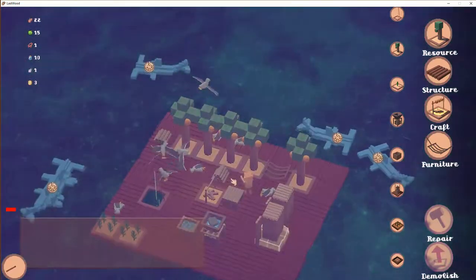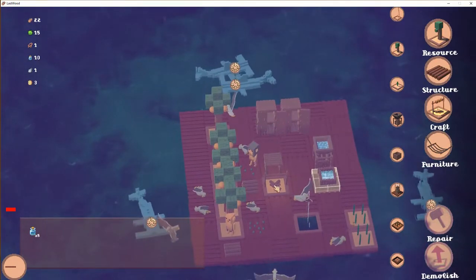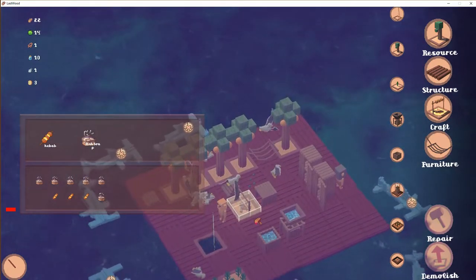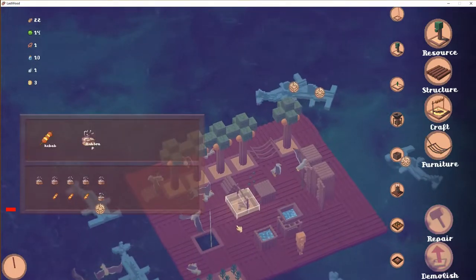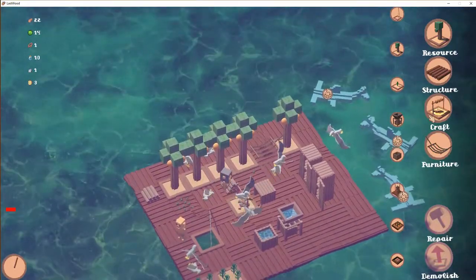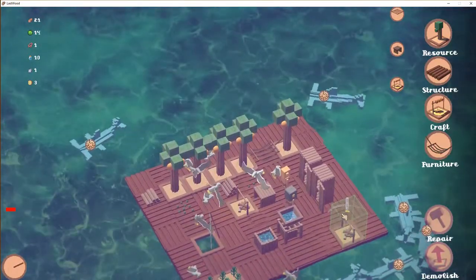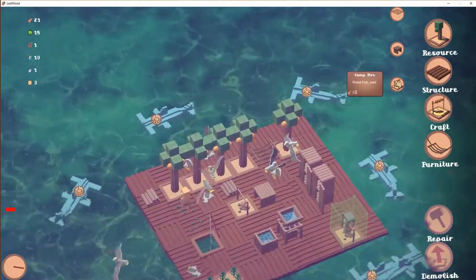The only thing we need is bones, but I can only get bones from dead people. You're eating a lot, Harry — pretty much everything. For now I'm going to remove the workbench because this crafting isn't working. Oh wait, I can't demolish it — that's kind of annoying. I guess we have to build another one then. Let's build one there. That needs six wood.